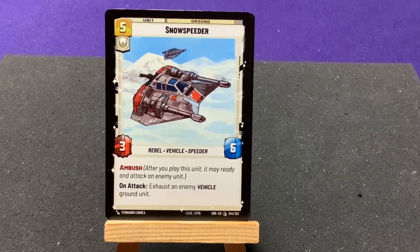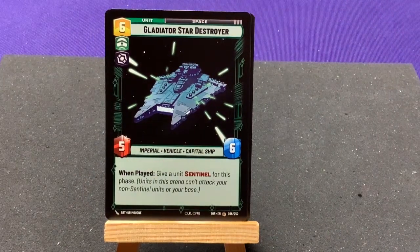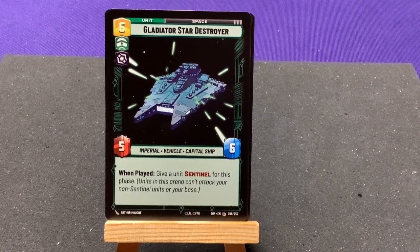The Snowspeeder — Ambush and on attack, exhausting an enemy vehicle ground unit. The Gladiator Star Destroyer — when played, give a unit Sentinel for this phase.